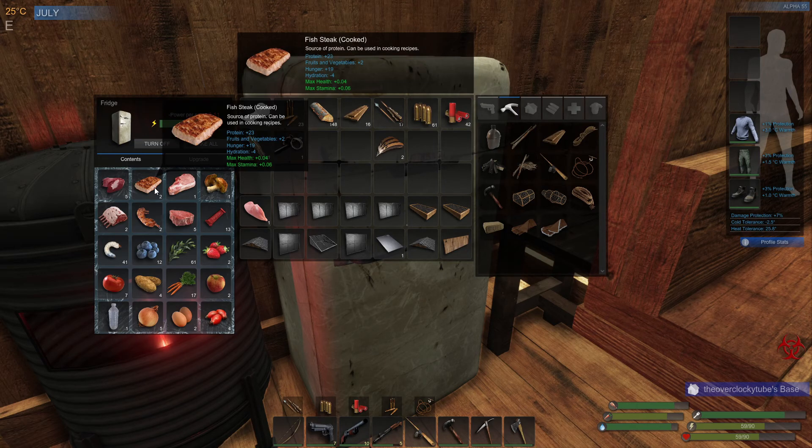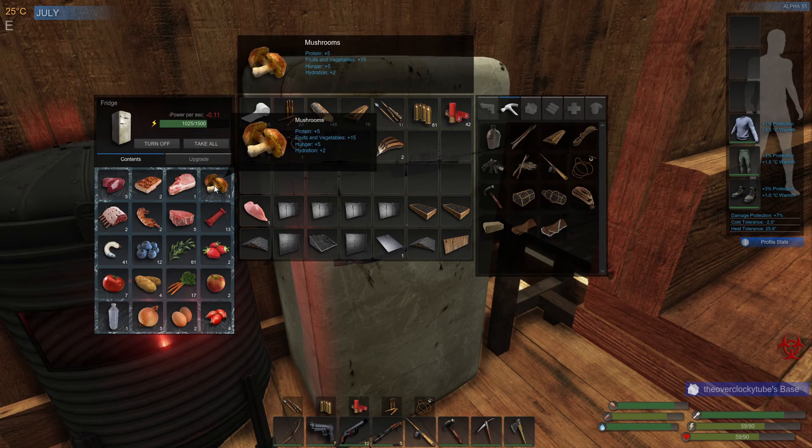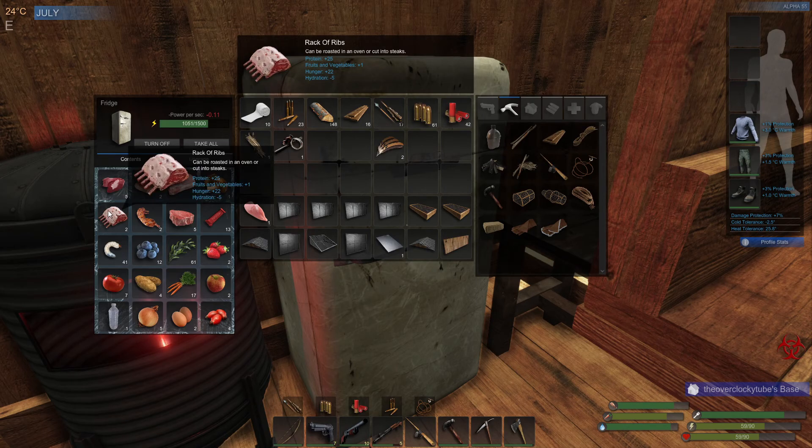Over here we've got some fish steak — obviously we get it from fish. We've got some pork chops. Over here we have mushrooms from the caves, and yes, the caves are also where you're gonna find the bats. But I think they just give normal meat — I don't even think they gave me meat to be honest.